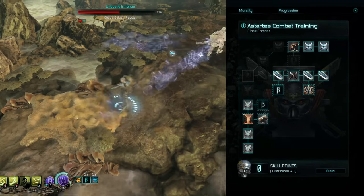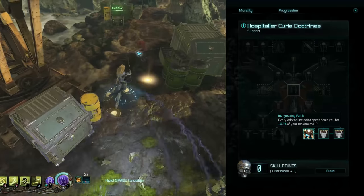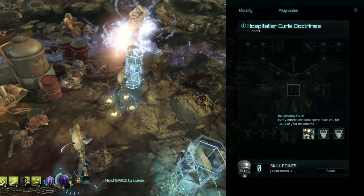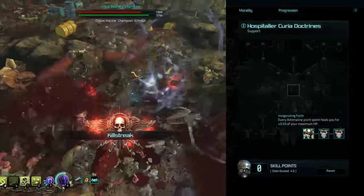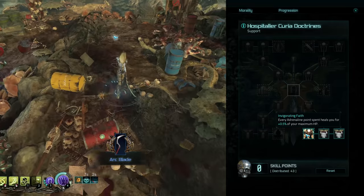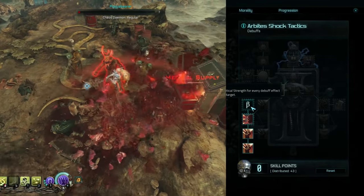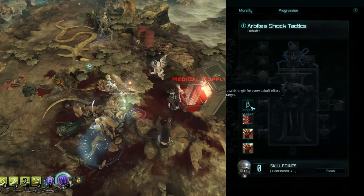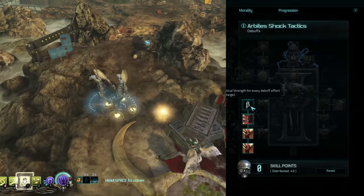Something else I've been taking advantage of is the support tree, where I have a little bit of focus resource cooldown — not really what I'm interested in — but every adrenaline point spent heals me for 0.5 percent of my maximum health. So spending 20 adrenaline gains you 10 percent of your health, which is very good for the armor I'm rocking. That's essentially the hololithic armor, so I can spawn clones quite often. We also go into the debuff tree to get five percent critical strength for every debuff effect on the target, which relates to my weapon applying needle toxins and vulnerability — this stacks up really fast for some big crits.